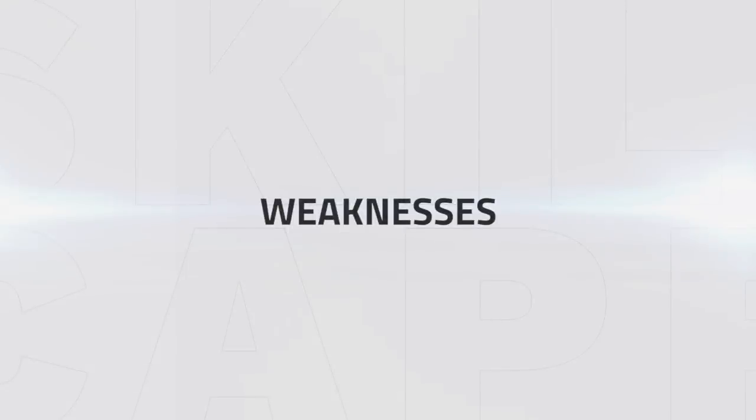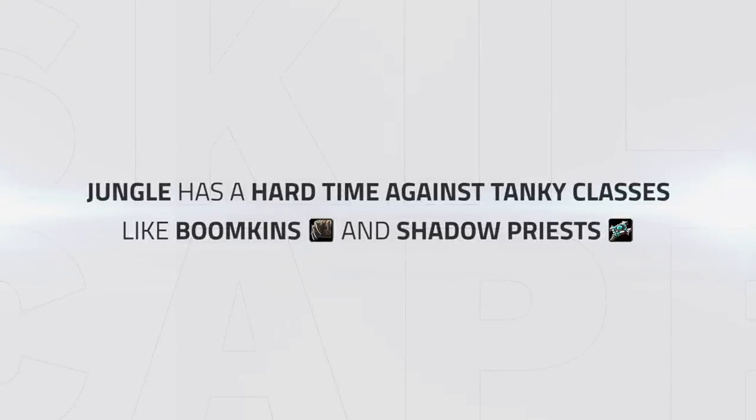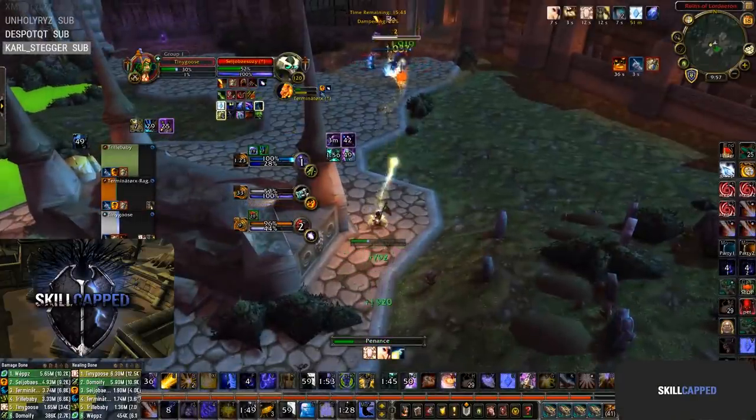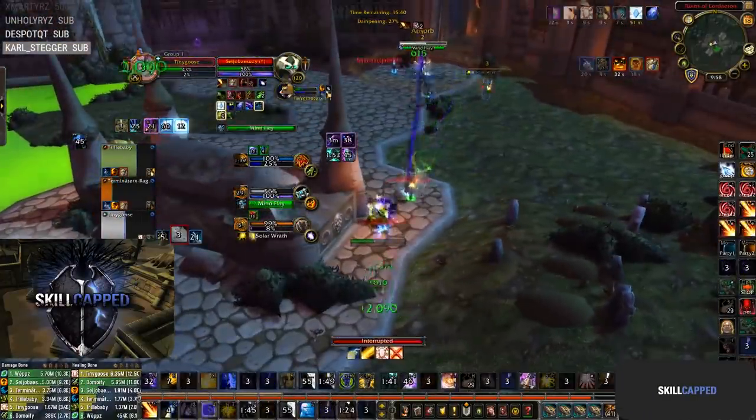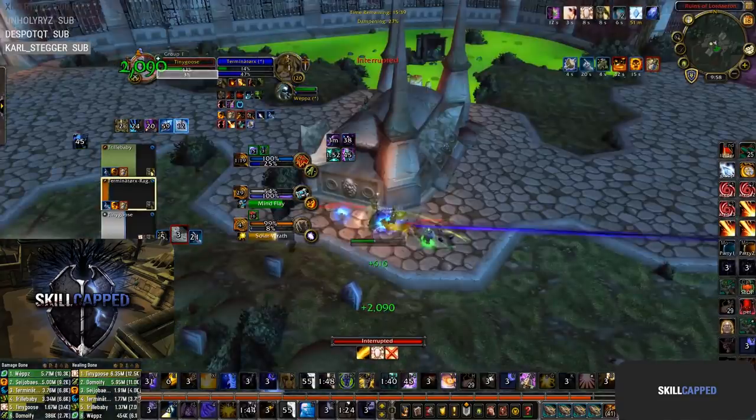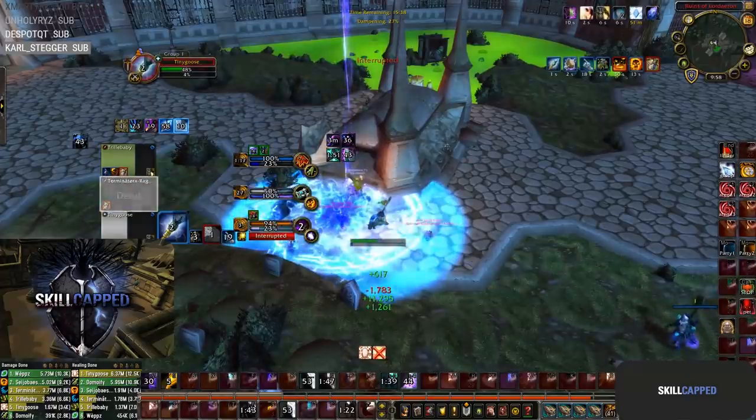Now let's take a look at the weaknesses. Jungle can often have a difficult time against very tanky classes such as boomkins and shadow priests. Due to their ability to outlast and outdampen the jungle, scoring a kill becomes difficult. For instance, Hydra is up against Owlplay, a formidably tanky composition that loves to go to dampen. They've taken the game to such a point where Hydra can simply no longer heal the damage, and his feral eventually goes down due to the raw pressure and limited mana.